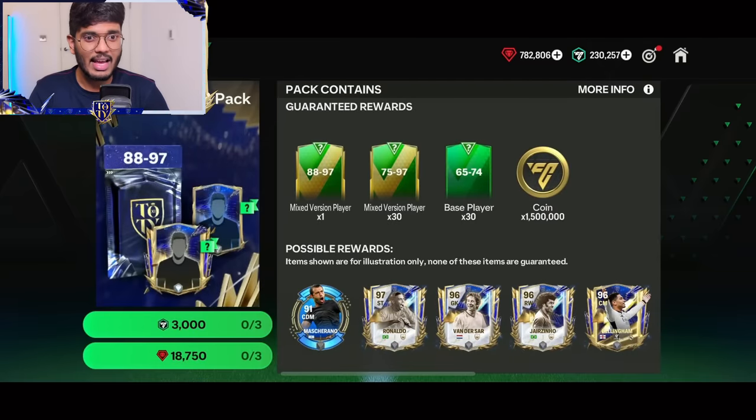Now we have the Team of the Year Ultimate Packs, guys. This has one 88 to 97, thirty 75 to 97 rated players, and 1.5 million coins. This is going to cost 3,000 FC points or 18,750 gems. Let's go and see.